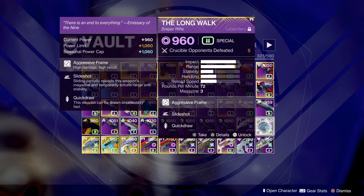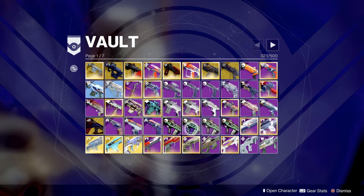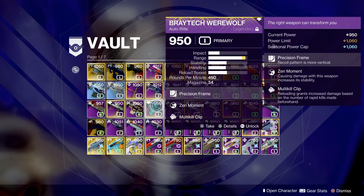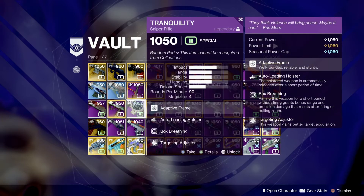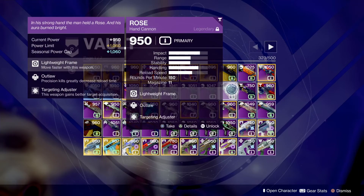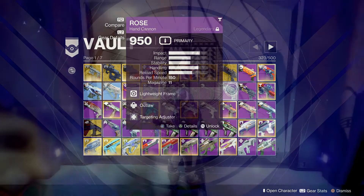I'm not telling you to go in there and start deleting everything in your vault or get rid of everything that doesn't reach the 1360 power level. There will be some space in the game for really old things, but those activities are limited — strike playlists and regular Crucible. If you want to keep weapons that don't go past 1060 power, you're mainly keeping them for casual PvP. Keep in mind there's going to be better stuff out there for casual PvE — things with better perks that synergize better with your character.